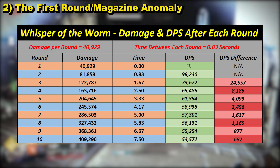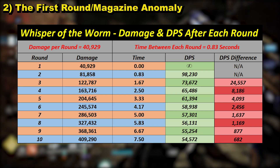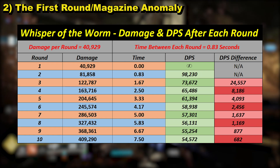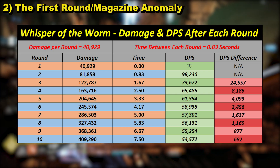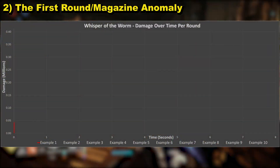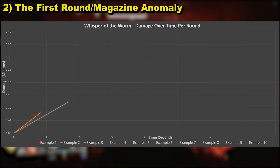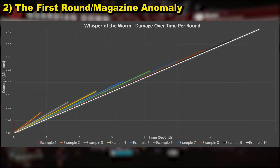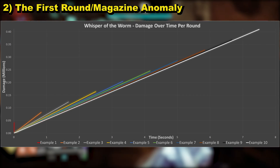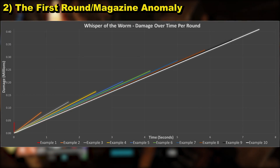This doesn't mean firing one round at a boss is better than ten — I'm just demonstrating why DPS numbers appear to drop the longer you test for. It's a mathematical thing because DPS is an average; you're not actually going to do less damage per second in game. The table on screen goes up to 10 rounds with the calculated DPS after each one. On the graph you can see for one round it's vertical, and for two it's far from vertical. As more rounds are added — three, four, five and the rest — the effect is easily visualized. Feel free to use the table on screen to make the same graph yourself.